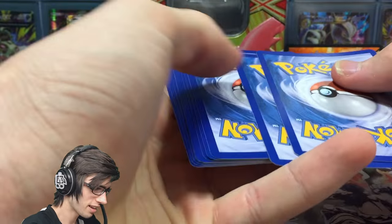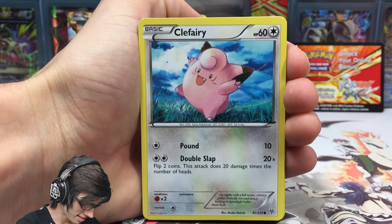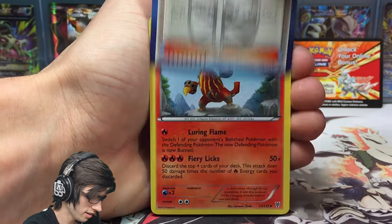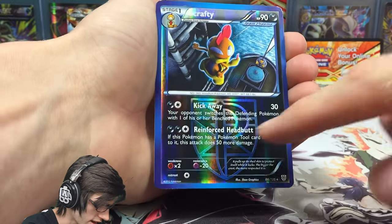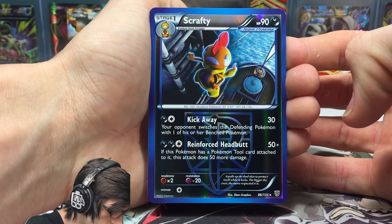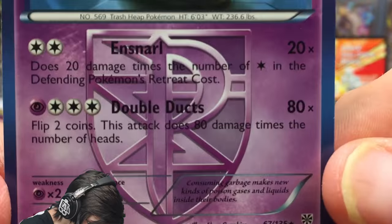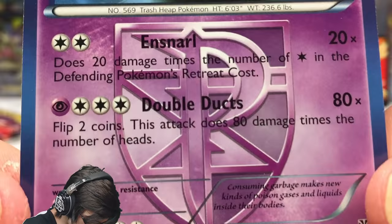The first pack from this White Kyurem EX power tin — Plasma Storm — contains a Clefairy, Vanillite, Magnemite, Cherubi, Klink, Coarseya, Heatmor, Golbat, a reverse rare Scrafty which is awesome — I love the plasma emblem in the background of that card with a really dark reverse foil, it's got 90 HP with Kick Away and Reinforced Headbutt. The rare inside the pack is a Garbodor regular rare with 110 HP, with Snarl and Double Ducks.